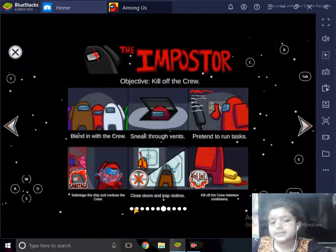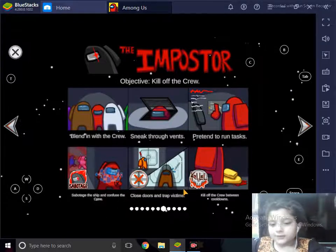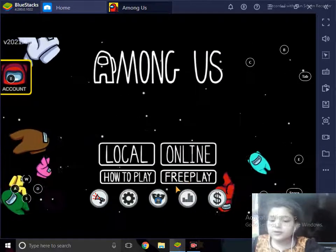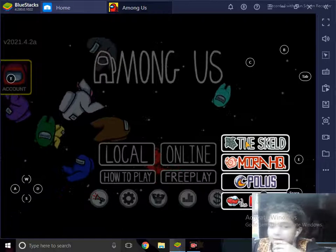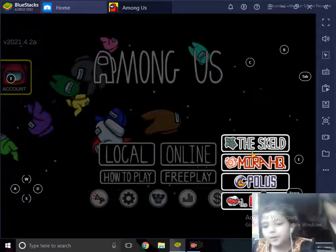The Imposter has to kill all Crewmates, blend in, pretend to do tasks, sabotage the ship, close doors to trap Crewmates, and confuse everyone. Let's get started — today we're going to play Free Play and practice our skills. I want to play the Airship map. There are basically four maps in Among Us.